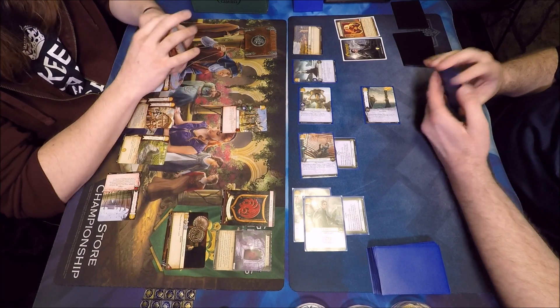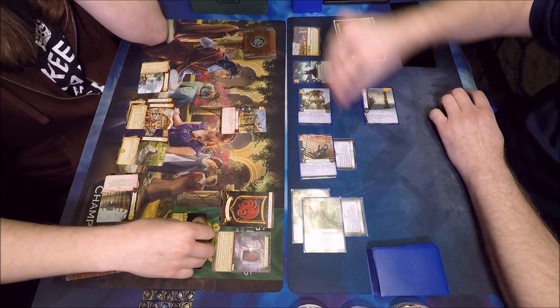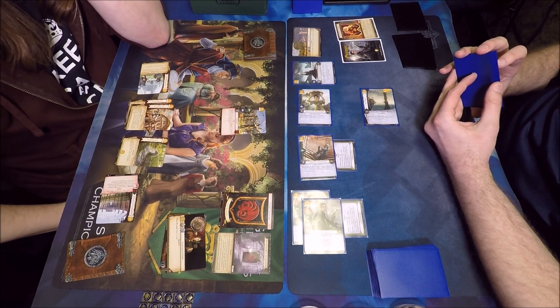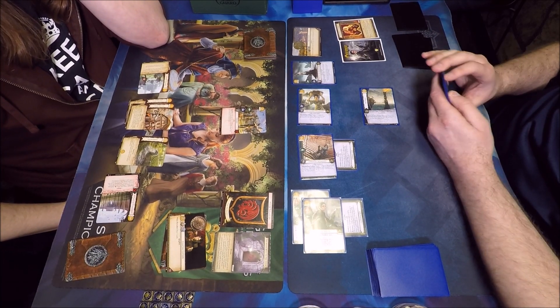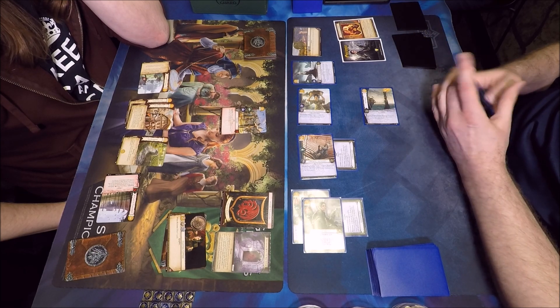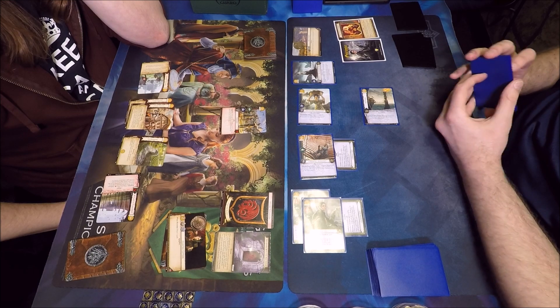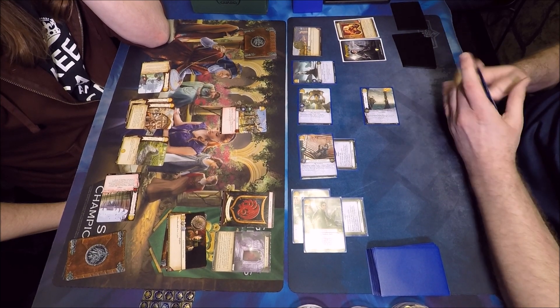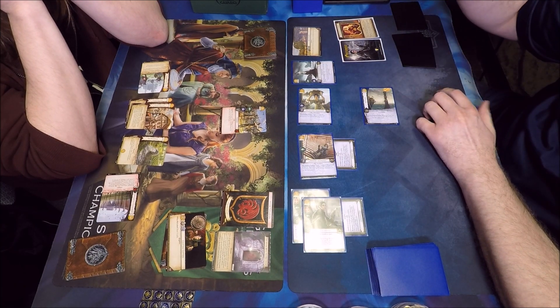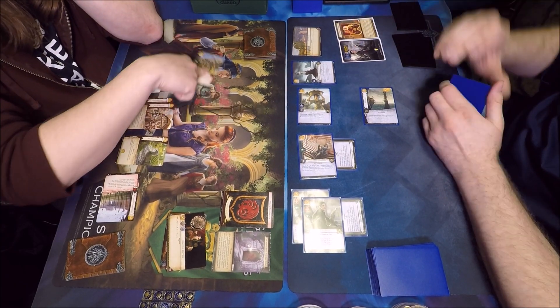He goes unopposed, so I steal the gold right off the bat — assuming he might ambush. I get rid of that gold. I don't know of any one-cost ambush character there may be one, but I don't know about it. Now I have a gold — I could have played a Weed or Knot, and I think I did have it.